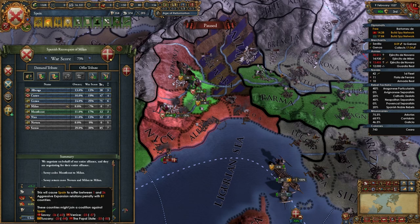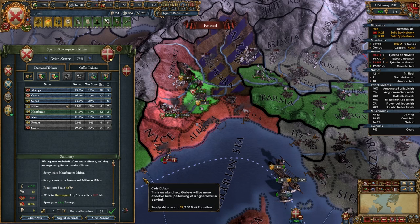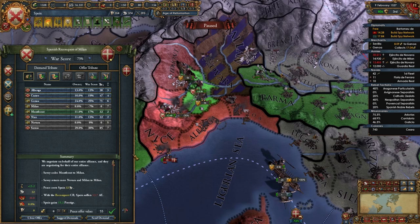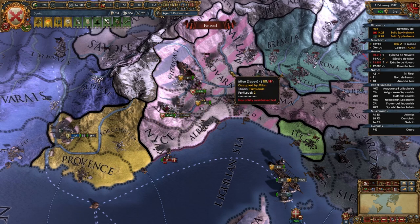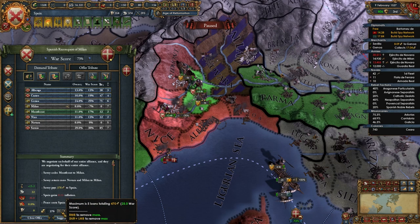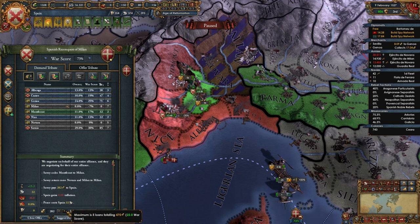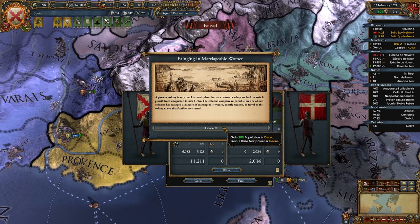Tuscany I wouldn't mind taking out, as well as Venice. That gives them two out of the five provinces in this state. And obviously all the money that you are willing to give - three, five. Bringing in marriageable women.